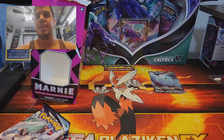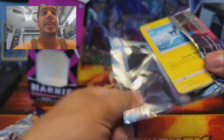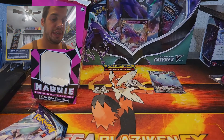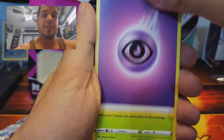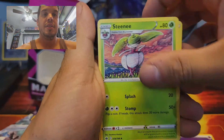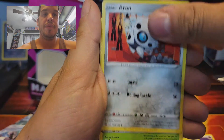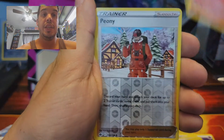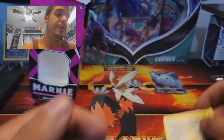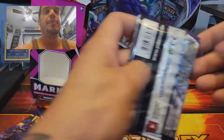Next we're going Chilling Reign — that's the order the box decided to give them to me. Psychic energy, Steenee, Dino Tree, Spiral Energy, Blitzle, Eiscue, Deerling, Delibird, Larvesta, Peony, and Ampharos regular rare. Fine pulls — that Togekiss was something else though.